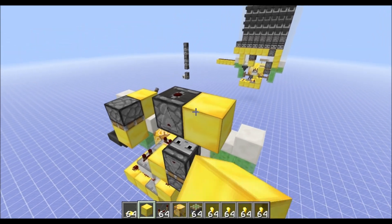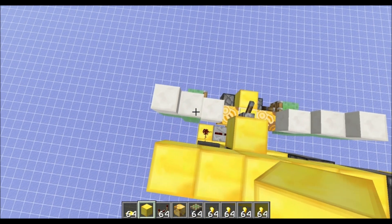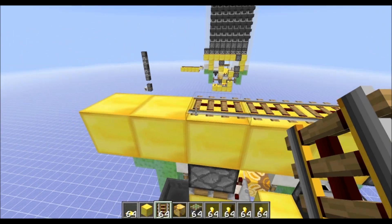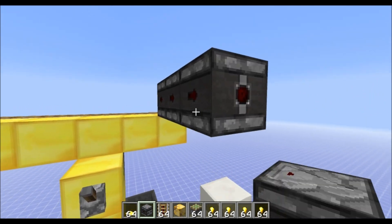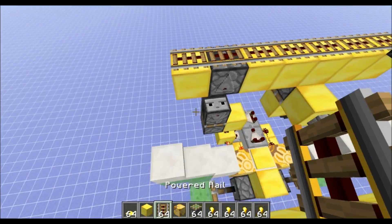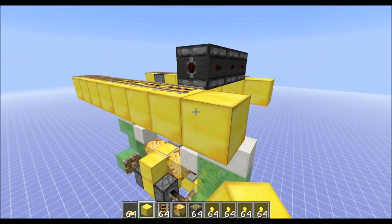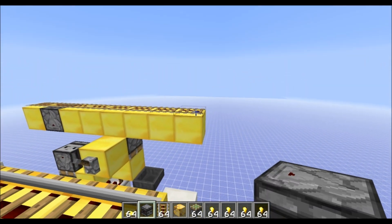Then you want to build the rails up here. This will be seven blocks wide total. You'll just stop where these half slabs are, and these are extended, just so you know. Then you want to place some powered rail or activator rail on top of that. Over here you want three observers, and then the same thing on the other side. I messed up a little bit here — you want the first layer to come out one extra row like that. So rails there, and these will be just like that.